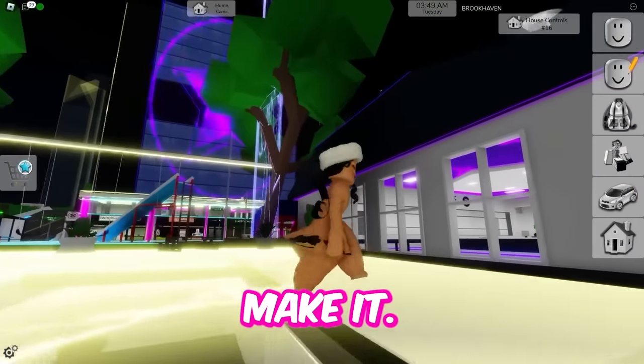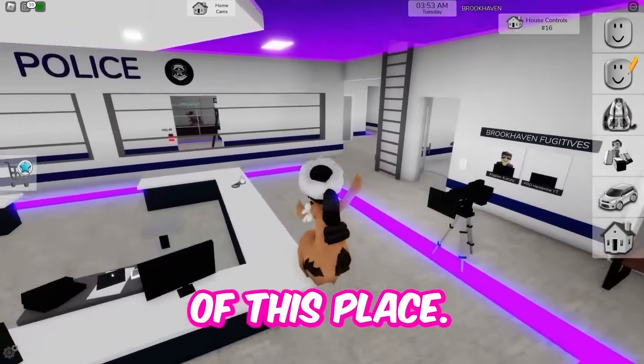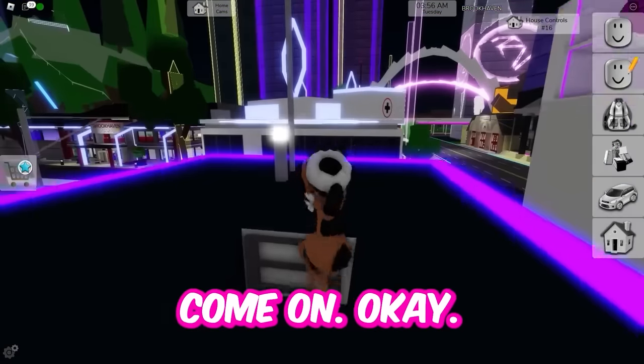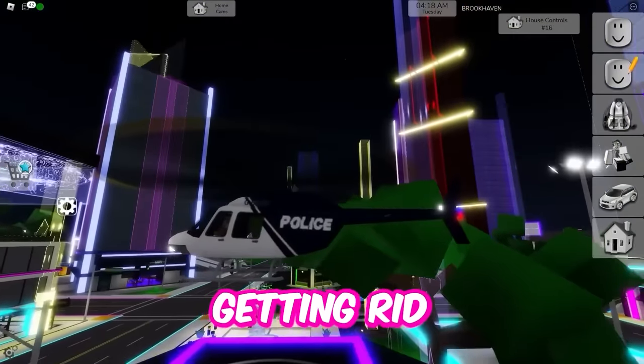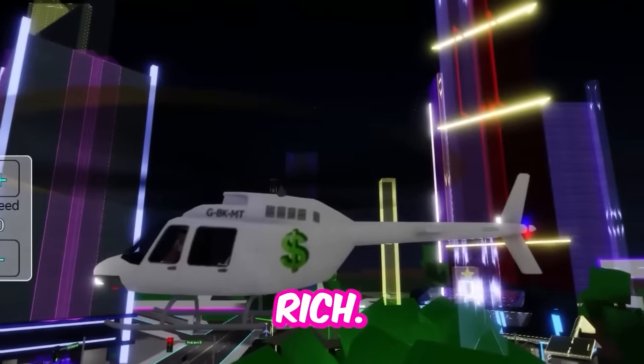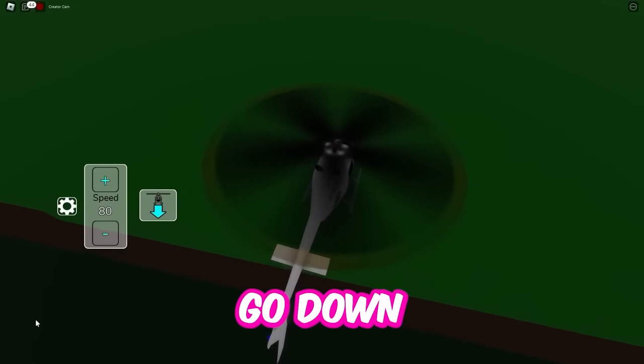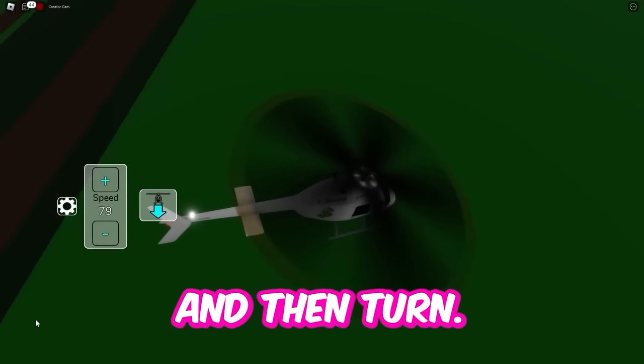Oh man, I'm naked again. I gotta hide. We're going to go to the very very roof of this place. So let's go up and I'm getting rid of this ugly police design — going to get the rich design because I'm rich. Turn the speed up and now we're going to try this again. So now I'm going to go down a little bit and then turn — we're going under. We're doing it safe and sound now.